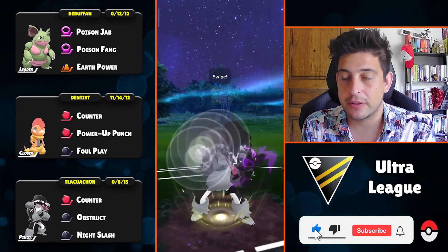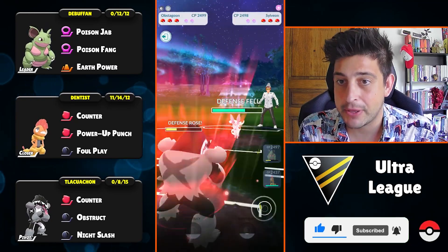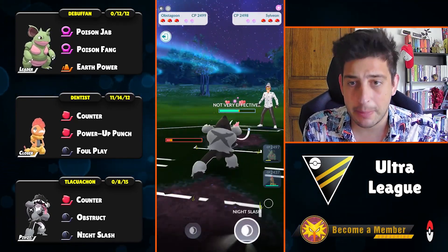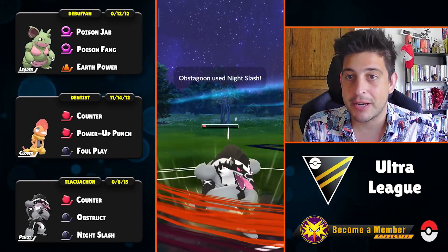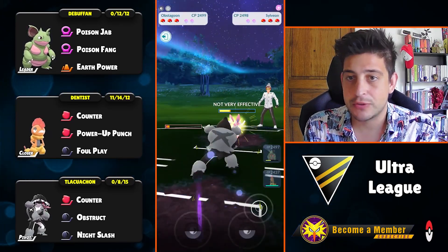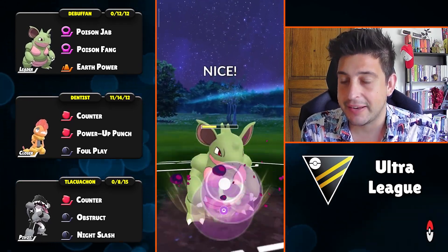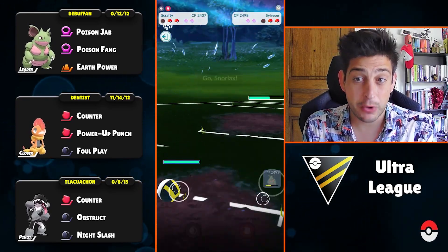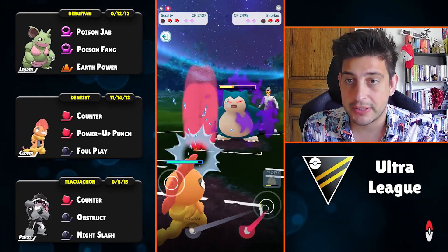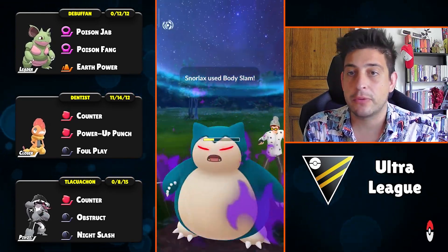We're gonna bait out that fairy type from their backline to see if they have a second fairy type, because only then we'd be in deep trouble. What I like about Obstacune is that it can easily manipulate any battle, even against its counters — drop them pretty low and those Obstructs will be clutch. I'm gonna return with my Nidoqueen and have a Poison Fang ready to throw right on that Sylveon.